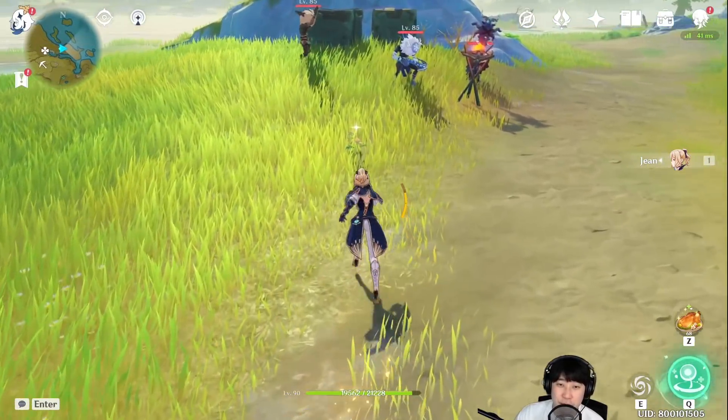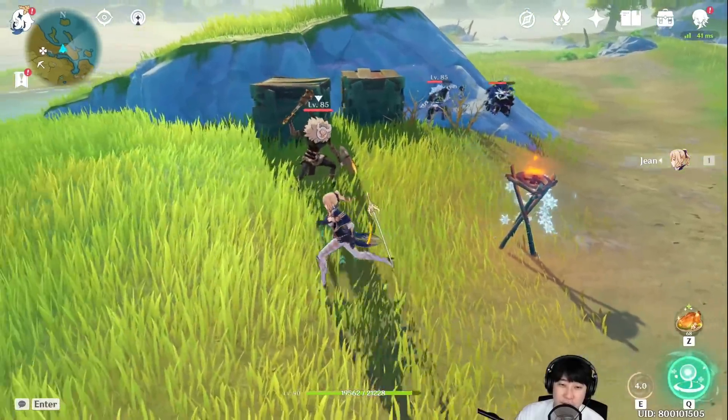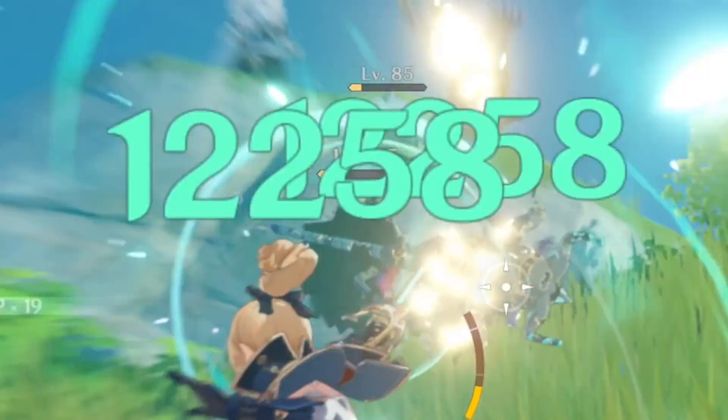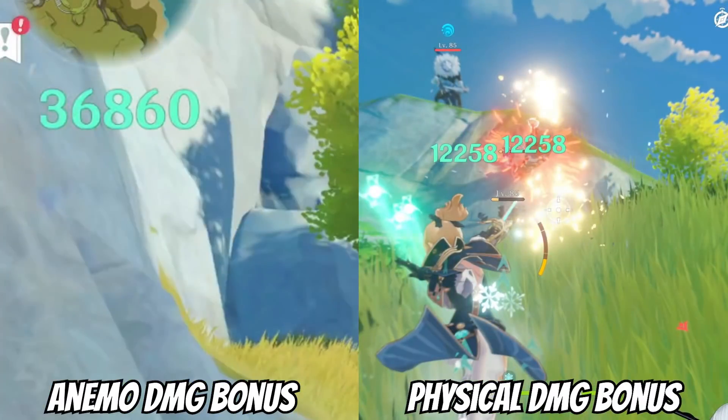First, I want to try out my E with the physical build. That was non-crit. Alright, 12k — about almost half the damage compared to her elemental setup.